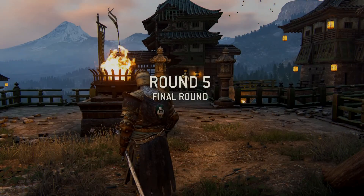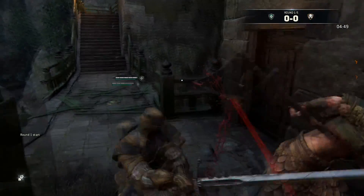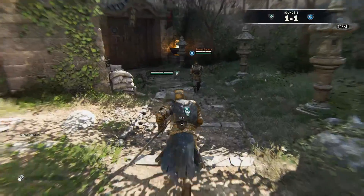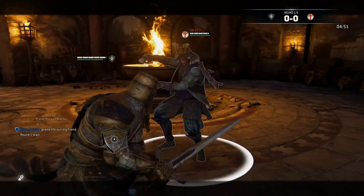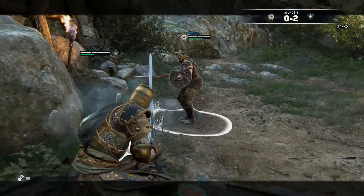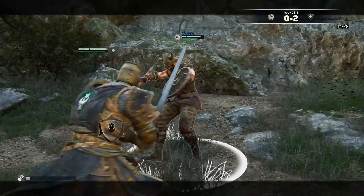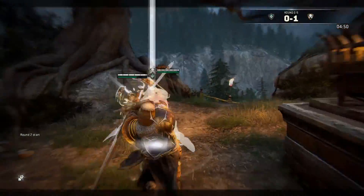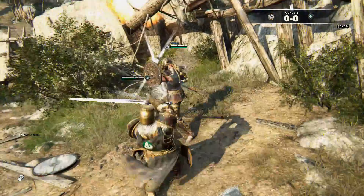The Warden's sprinting attack is awesome — it has good tracking and range and deals a fair amount of damage. This makes it very good for the first approach and can also be used to re-engage the enemy mid-fight. It comes out pretty fast, and this combined with its good tracking makes it a difficult attack to dodge. However, keep in mind that it always comes from the same side and can be easily predicted and blocked by experienced players.